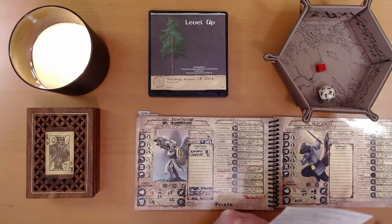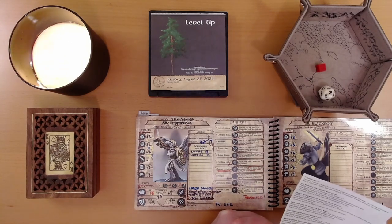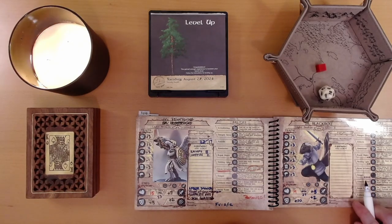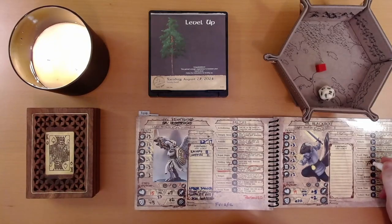Wow — she could potentially do 26 points of damage, or as little as 4. She also gets one more surge — she had 3, now she'll have 4. We have spent one of our healing lights, so that stays marked off.